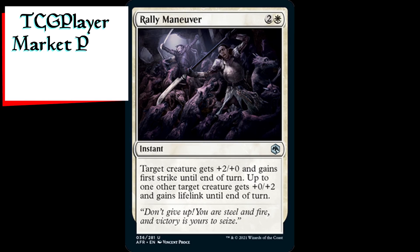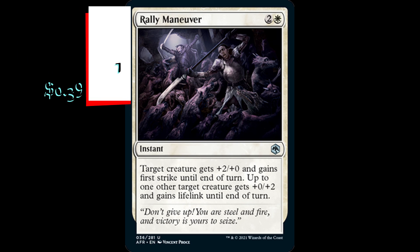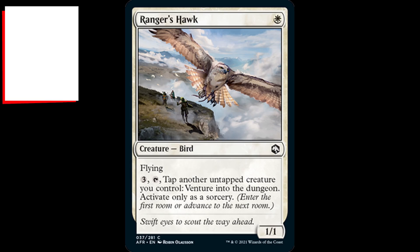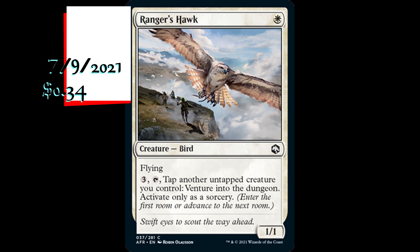Rally Maneuver is an instant for two generic and one white mana. Target creature gets plus two plus zero and gains first strike until end of turn. Up to one other target creature gets plus zero plus two and gains lifelink until end of turn. Ranger's Hawk is a 1/1 bird creature for one white mana. It has flying. Also, for three generic mana, tap and tap another untapped creature you control to venture into the dungeon. Activate only as a sorcery.